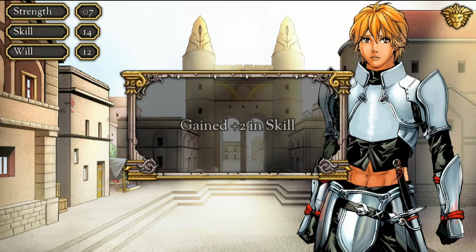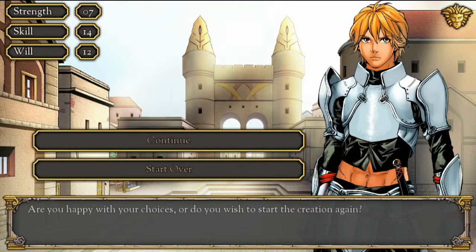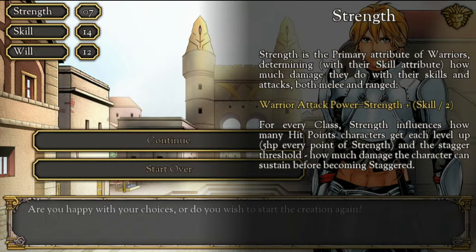Lauren was silent. 'It will be a difficult loss to let go of our most prized slave. However, I will trust you with no one less, my princess.' Are you happy with your choices or do you wish to start the creation again? That did increase my skill — exactly how I wanted: some will, more skill, and a little bit of strength.